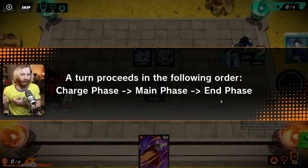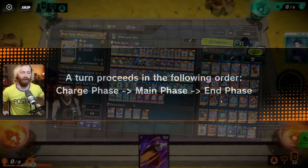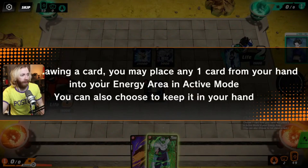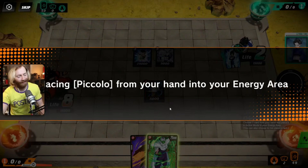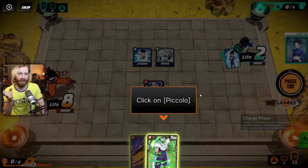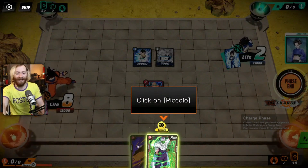This game has a weird mix between Magic the Gathering and Yu-Gi-Oh. During the charge phase you draw one card from your deck - the first player can't draw on the first turn. After drawing, you may place any one card from your hand into your energy area in active mode. You can also choose to keep it in your hand - I did not realize that until much later and had to learn it on my own. This is just like playing lands in Magic the Gathering, except instead of lands you put your own drawn cards into that pool. I really like it - it's a cool, flexible concept.